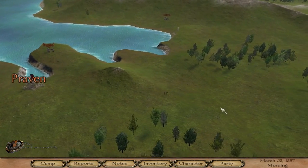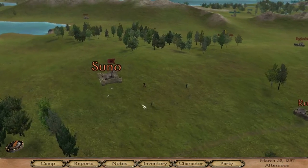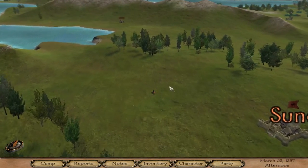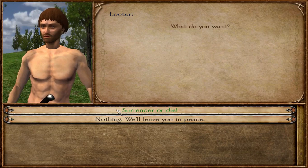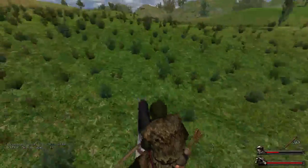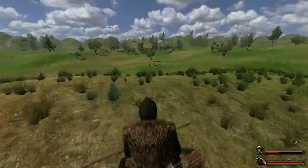Let me try to find more looters to kill and practice my horse archery skill. We're close to Suno. Found some — these are forest bandits, they can be pretty scary enemies, so I'm just going to keep my distance. Looters — they're running away. Surrender or die. I try to stay in open areas just because it is better for any kind of archery; it's easier to aim on flatland.